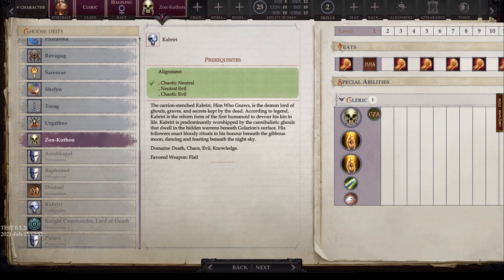Next we have Cabriri, with alignments of chaotic neutral, neutral evil, and chaotic evil. Also known as Him Who Gnaws, he is the demon lord of ghouls, graves, and secrets kept by the dead. According to legend, Cabriri is the reborn form of the first humanoid to devour his kin in life. He is predominantly worshipped by the cannibalistic ghouls that dwell beneath Golarion's surface. His followers enact bloody rituals in his honor beneath the gibbous moon, dancing and feasting beneath the night sky. His domains are death, chaos, evil, and knowledge, and his favored weapon is the flail.